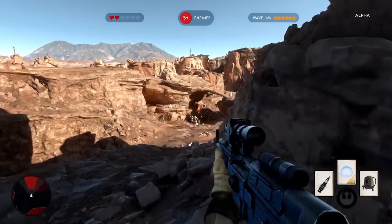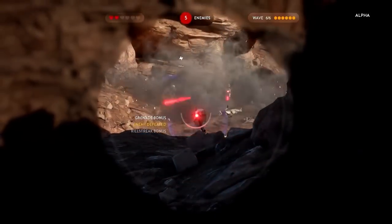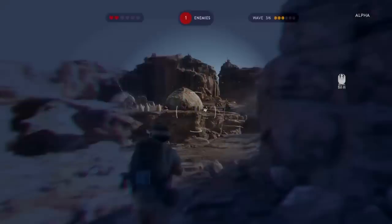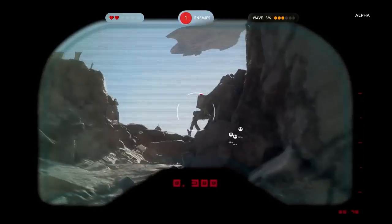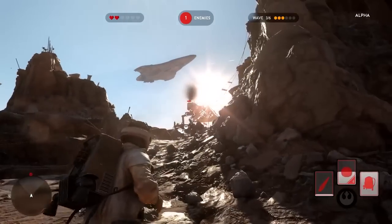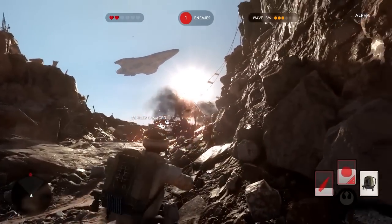Es gibt so ein paar kleine Sachen, die mir da noch aufgefallen sind, die ich vorher noch gar nicht so bemerkt hatte. Und zwar sieht man an einer Stelle so einen Lock-on-Raketenwerfer. Da erfasst er halt so einen AT-ST und dann fliegt die Rakete da mehr oder weniger automatisch hin. Das fand ich eigentlich ganz interessant. Das war jetzt im Koop-Modus, also keine Ahnung, ob es den dann auch im Multiplayer gibt.